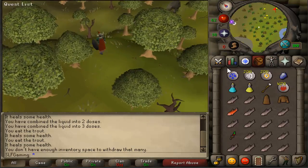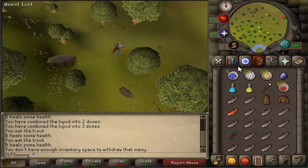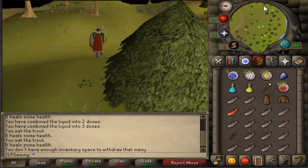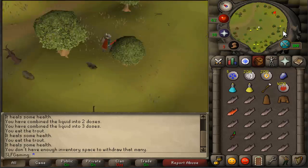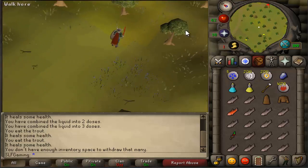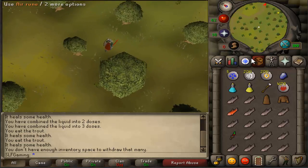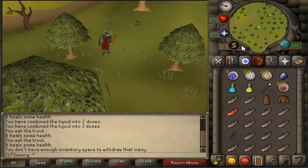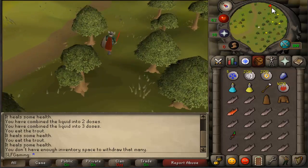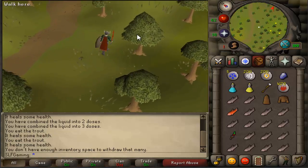I'm going to make a slayer guide for every type of monster that can be assigned, since my end goal for this Ironman account is 99 slayer untrimmed. I'm going to be encountering a lot of monsters. When you get assigned a monster, people don't usually kill basilisks for fun, so they're not well known. People might know they're in the Fremennik Slayer Cave, but they're not commonly fought and they don't have any good drops.